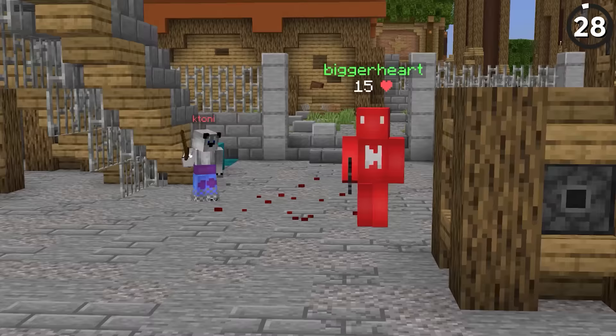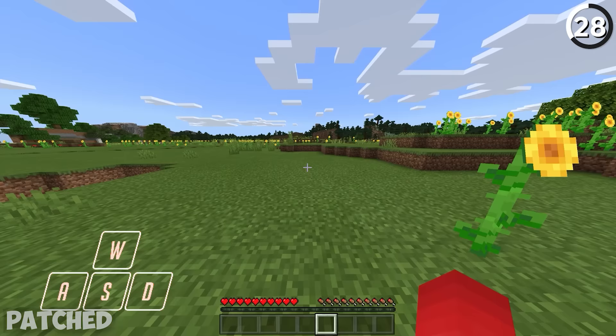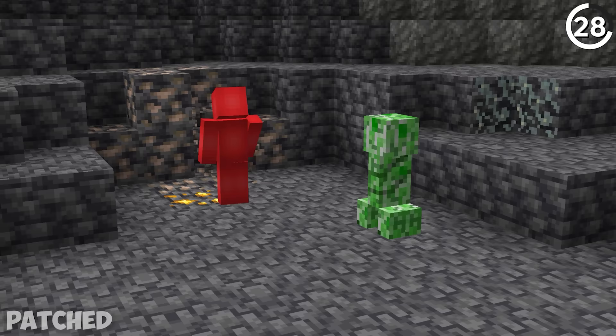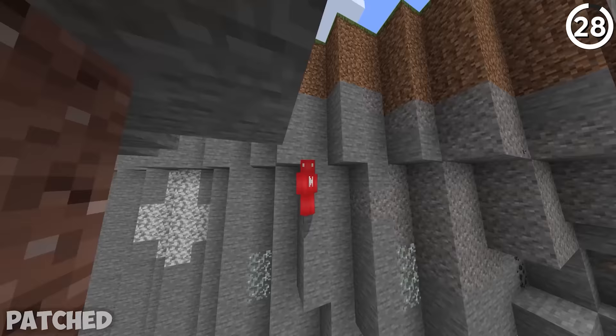Have you ever tried sprinting backwards? With a glitch, it's possible. The community found that if you sprint and then immediately jump in the opposite direction, you can actually sprint backwards on Bedrock — which can come in handy when you need to escape from a primed creeper explosion. Just be careful not to run into any unwanted chasms.